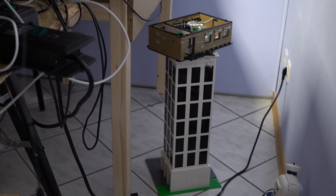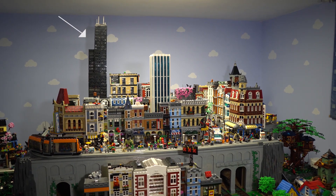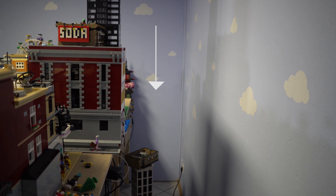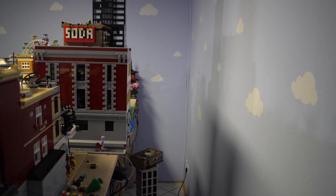The white skyscraper with the boat has already been removed from the table, and the black Willis Tower is also making room for the rearrangements. I am going to add a plank to the back of the table so I can put the skyscrapers behind the last row of houses, in order to create a nice skyline.